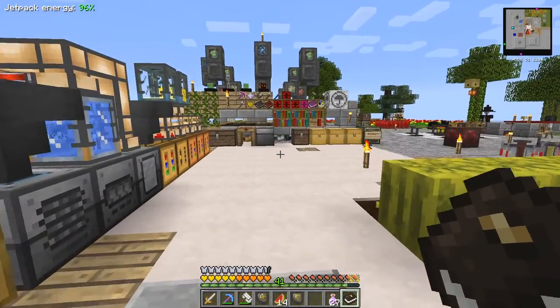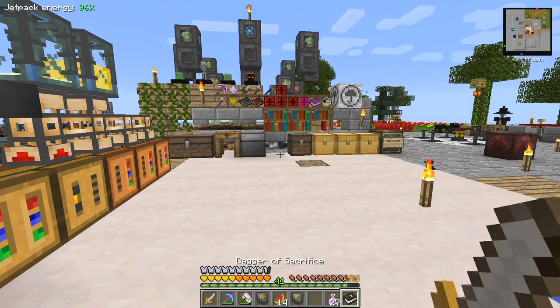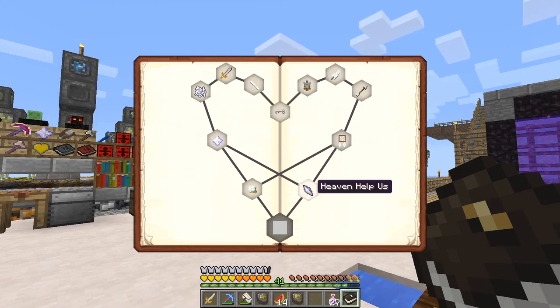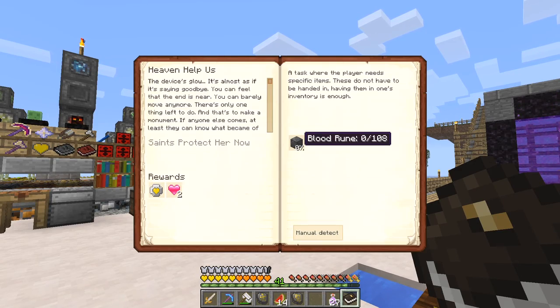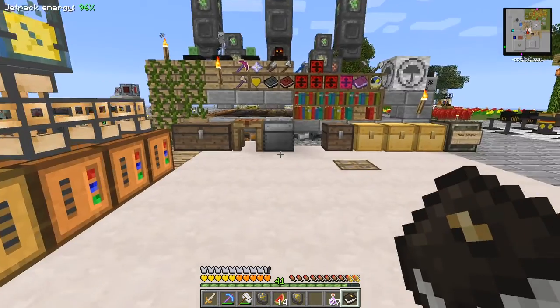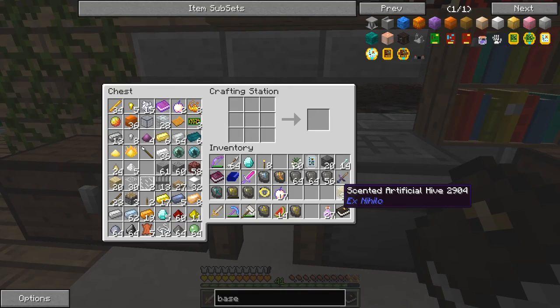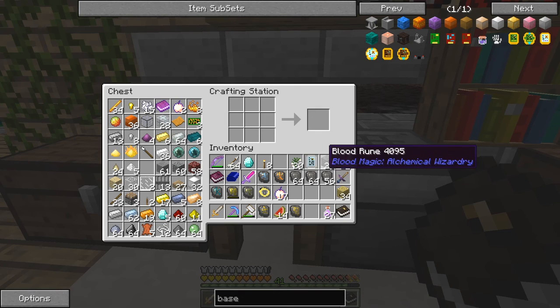Right, back to the first book. Let's have a look what we've got to do. It must be this one - heavens up - 108 blood ruins. Let's get on with those. We've actually got to make 88 blood ruins because I've already got 20. Let me have a quick look at that blood ruin recipe.